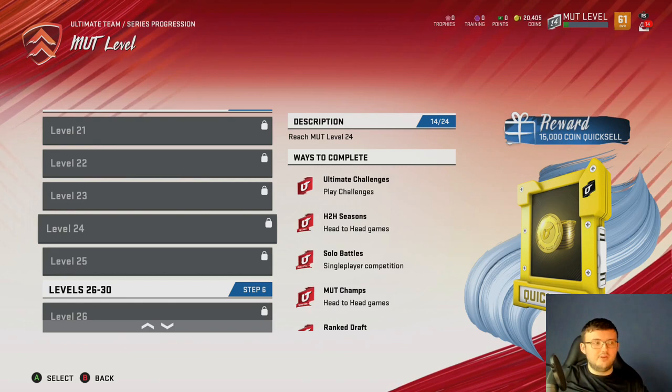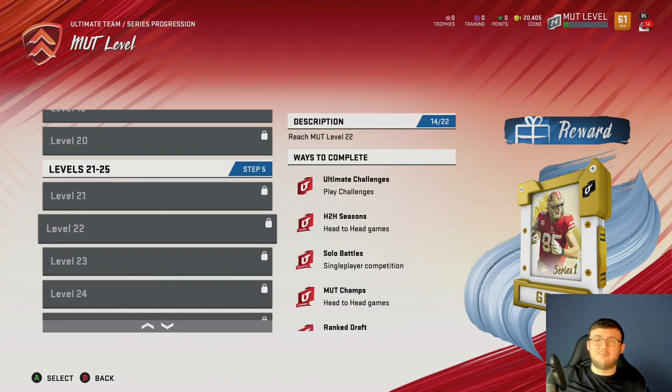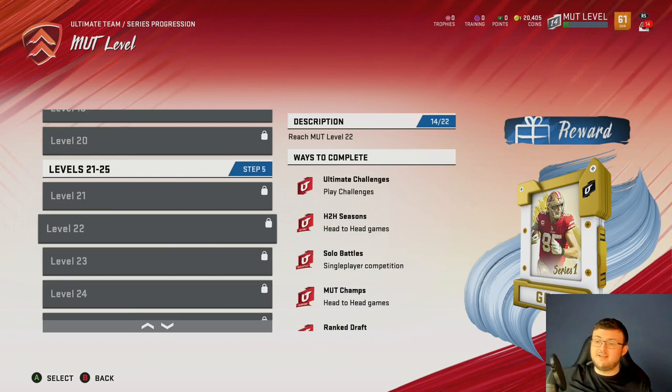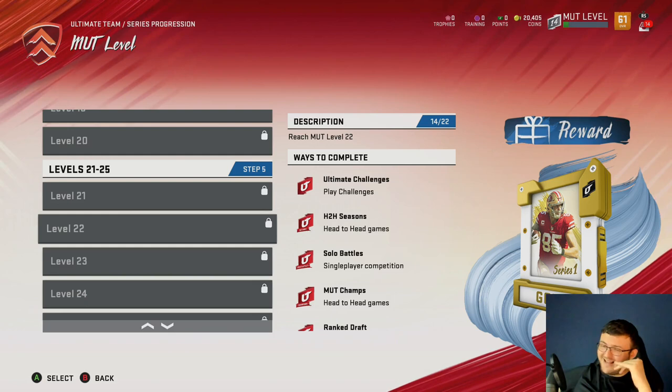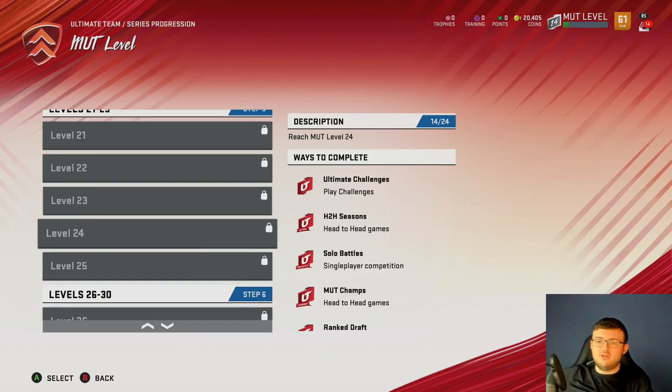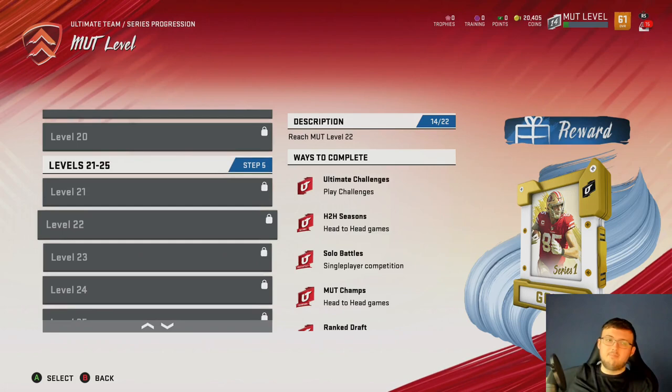Once you get past level 22, it gets to a point where you have to start grinding the solo like 20 times per level. I'm making this simple and easy — this is not going to take you 6 hours to do. The theme builder solo challenges take 6 hours. This is going to take you at max an hour and a half per farm account, and you can get this all done in one day. Personally speaking, I wouldn't go to 24 — but you could if you wanted to.